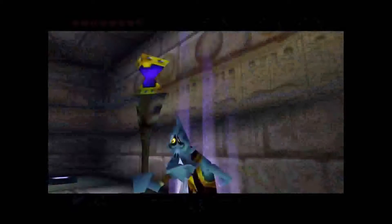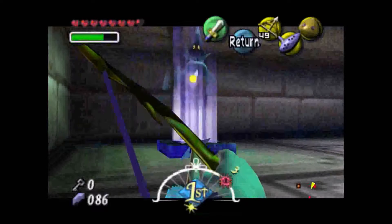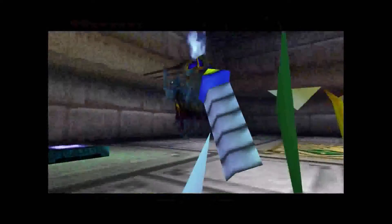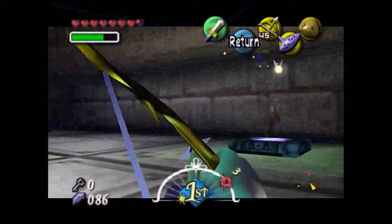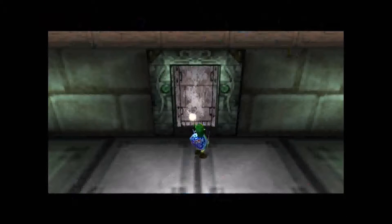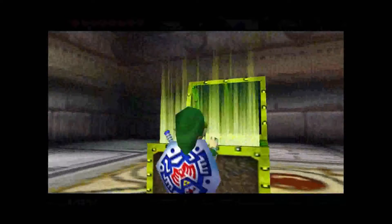Oh, this is the mini boss anyway. I think I'm gonna get pretty good at arrow stuff after the trouble of doing the shooting gallery twice for perfect scores. Oh yeah, this is when he does the splitting up thing. There we go — beat him! I think this might give me the fire arrows. The thing down there is probably the dungeon map.